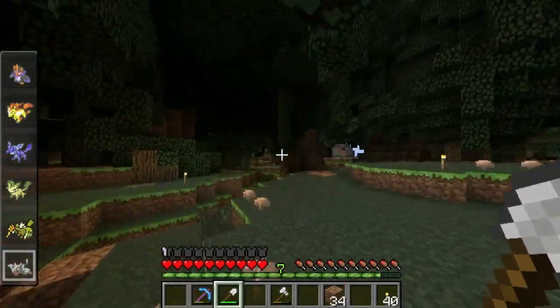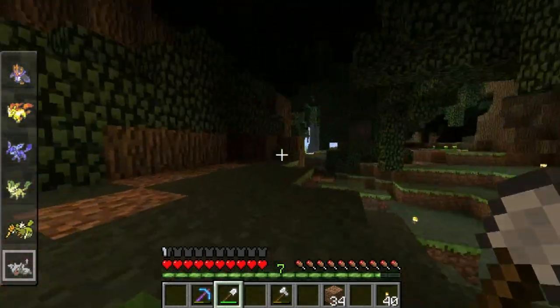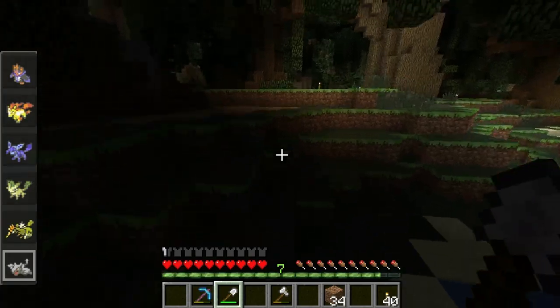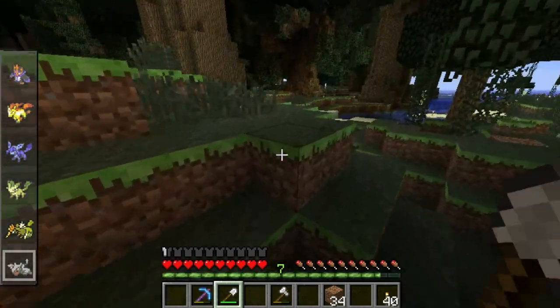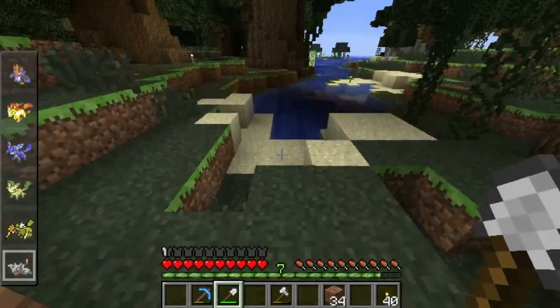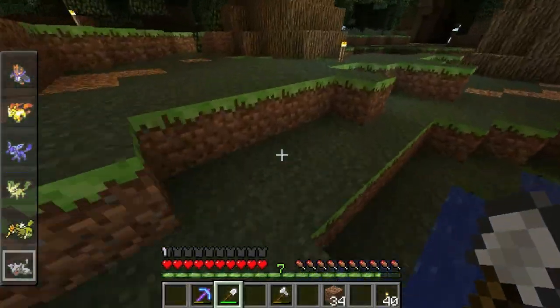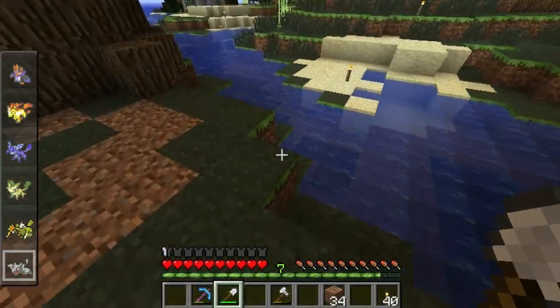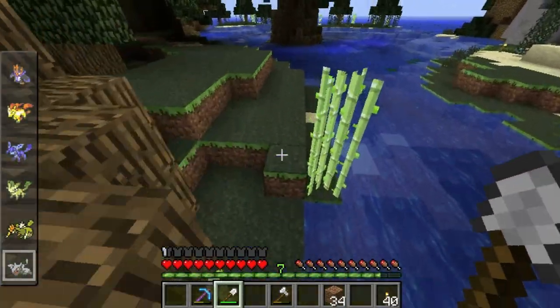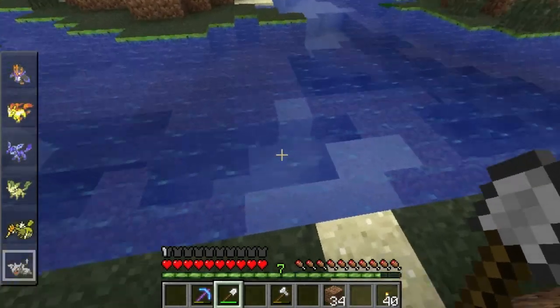Basically this entire world was made in WorldEdit, as you can tell because swamp biomes don't look like this in regular Minecraft. I think what Terrace is doing is making some fake mesa biomes and adding them to the world. That'll give us hardened clay, which is great because I need hardened clay more than regular clay. But if you want bricks you still need swampland.